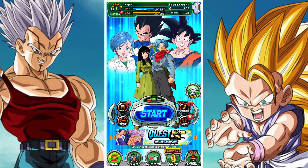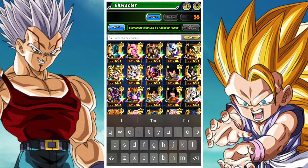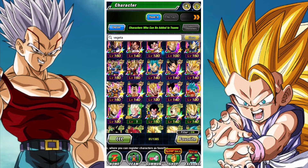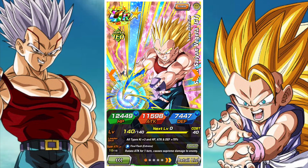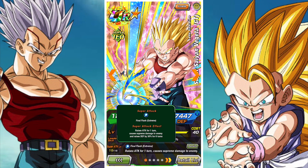G'day and welcome back to another DBZ Dokkan Battle video. In this video we're gonna be taking a look at the Tech GT Super Saiyan Vegeta and just how good he is with 100% in the Hidden Potential System after his Extreme Awakening. He has additional defense when he's the first attacker in the turn, additional attack when he's the second or third attacker in the turn, and then he gains critical hit chance when he has a Shattered Dragon Saga ally.